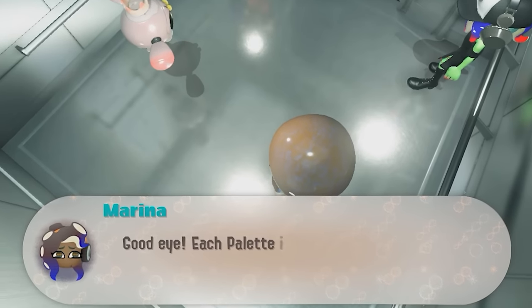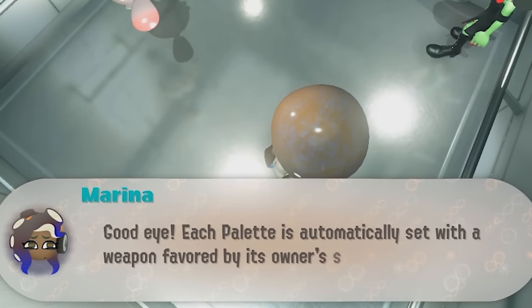In the elevator, Marina mentions how each weapon palette represents the said character's favorite weapon. Pearl has good taste.